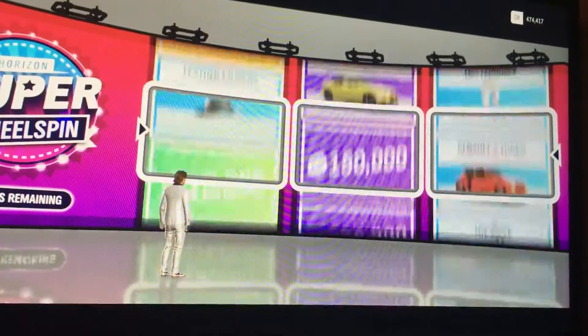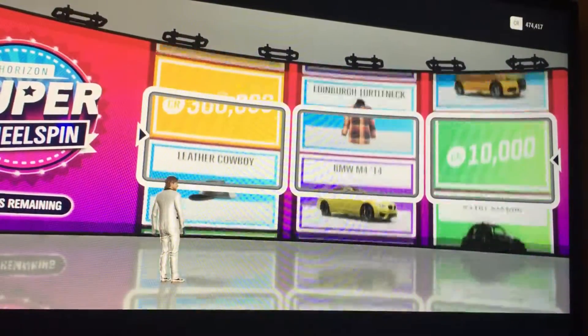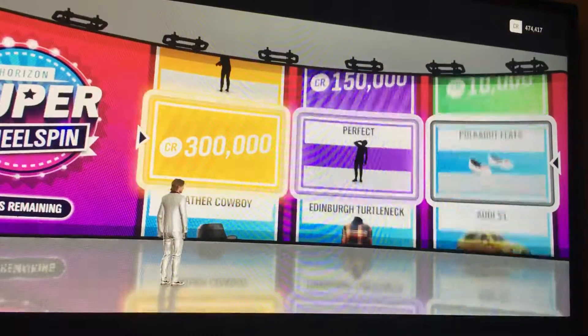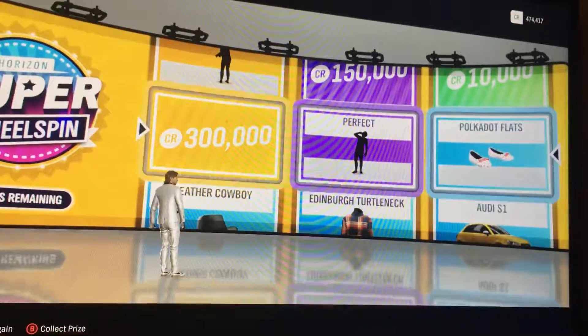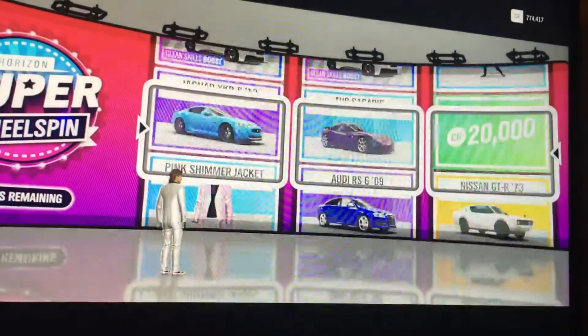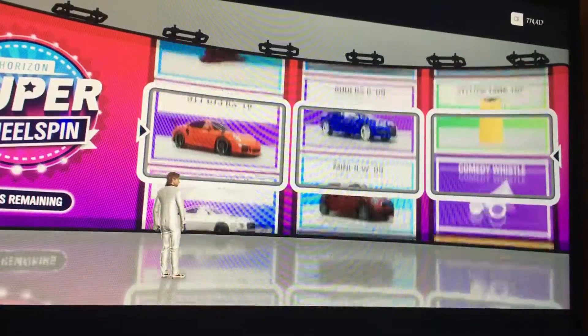Fourth spin: we get 300k, some shoes, and another emote. That 300k is very nice. On to the fifth spin — five to go.